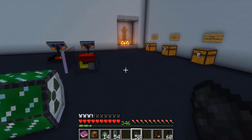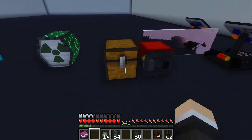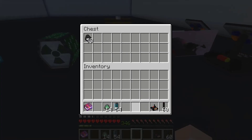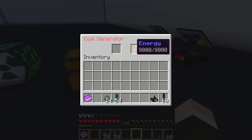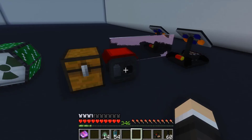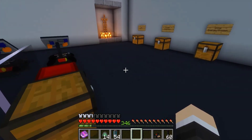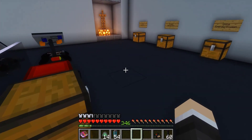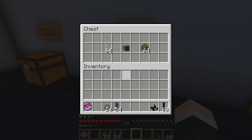One other interesting fact about the coal generator: if you place a chest next to it and fill it up with coal, you can see it automatically takes coal and uses it to fill up the energy in the coal generator. That way you can passively use the energy and still get coal without having to manually refill it.